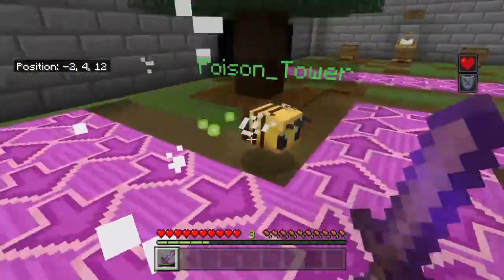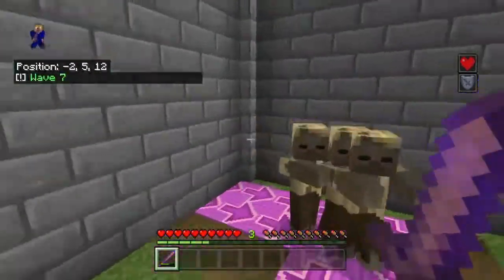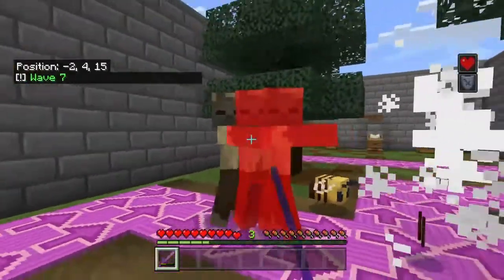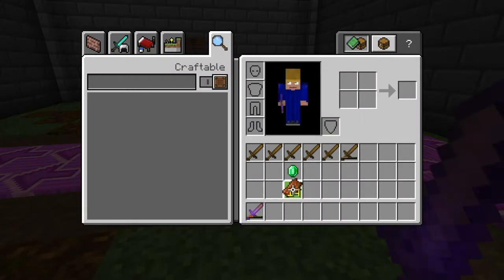There are actually many different types of zombies. Earlier on there was a runner zombie, and in total there are 20 levels. There's a healer and some tanks. You can't see the healers healing but I can assure you they are healing.